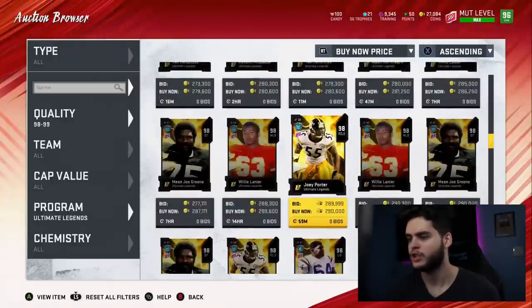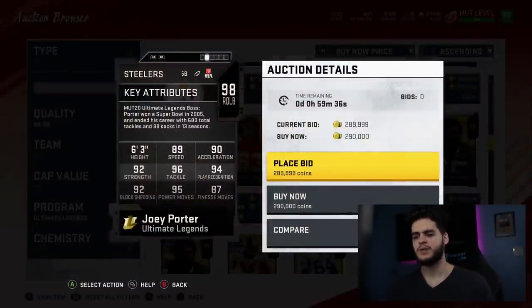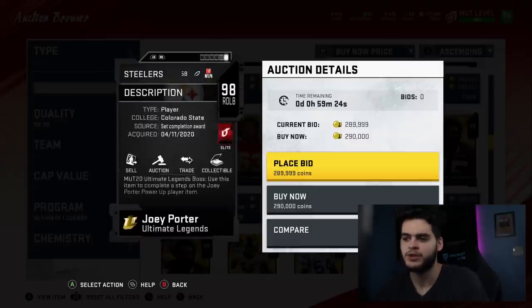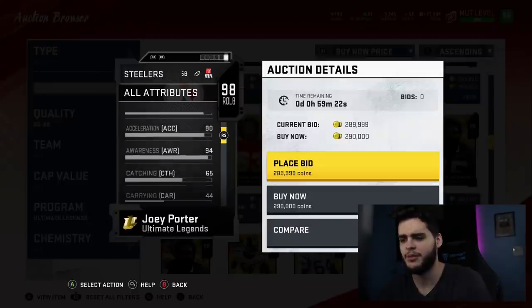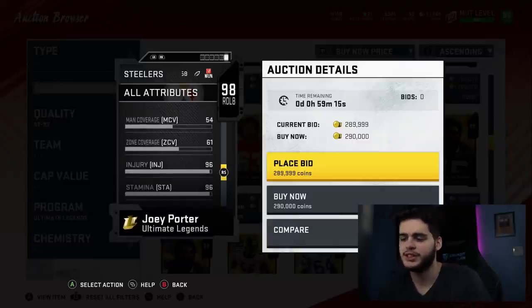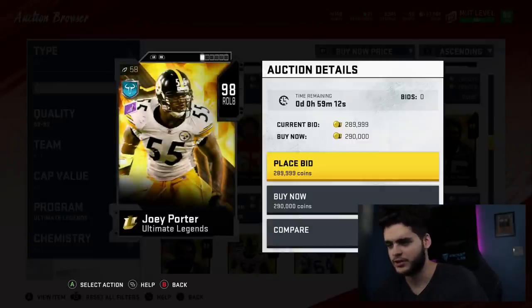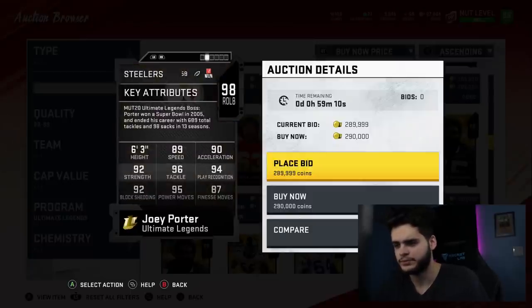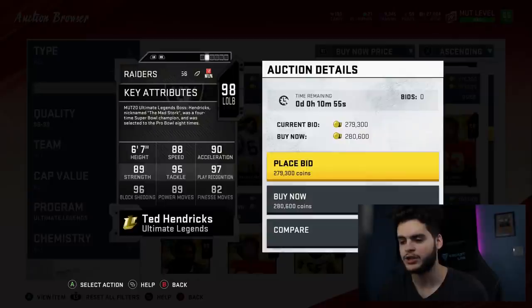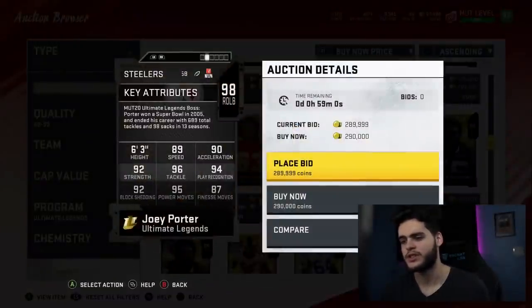There we go — Joey Porter. Joey Porter isn't really that bad of an option. 89 speed, 90 acceleration, 96 tackle, 94 play rec, 92 block shed, 95 power move, and 87 finesse move. It really comes down to his zone — 86 agility, 65 catching. If the zone's good, this card's insane; if the zone's bad, this card's good. 61 zone — not a zone guy. So Joey Porter with no zone means he's just a pass rushing block shedder that's kind of slow.